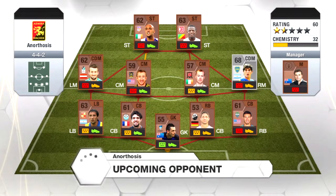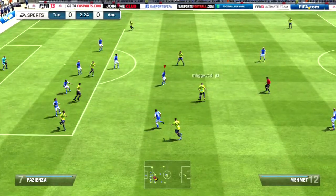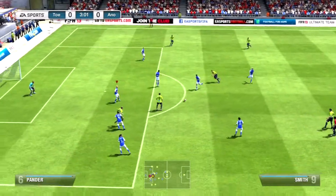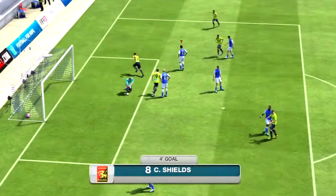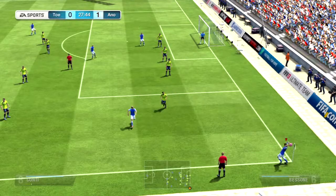Here you see my squad with 52 chemistry — terrible chemistry. But this guy comes out with a one-and-a-half star team with 32 chemistry. By the way, the matchmaking is terrible in this game, just terrible. Here I just start off the game and in the second or third minute this guy comes out of nowhere — I have a four-star team — and he just blasts it into the bottom left corner. What just happened?